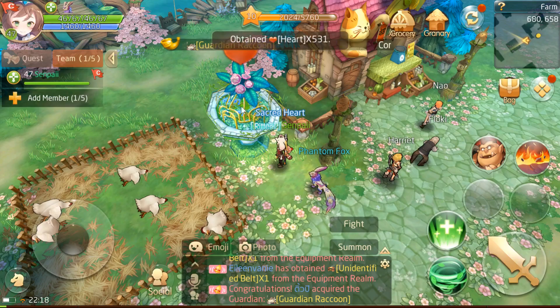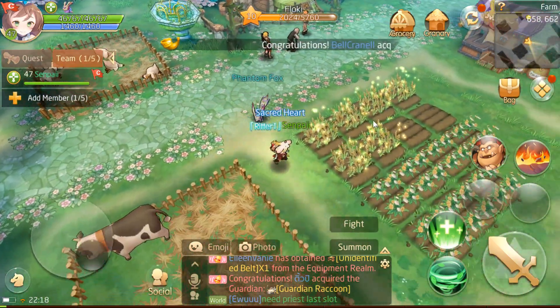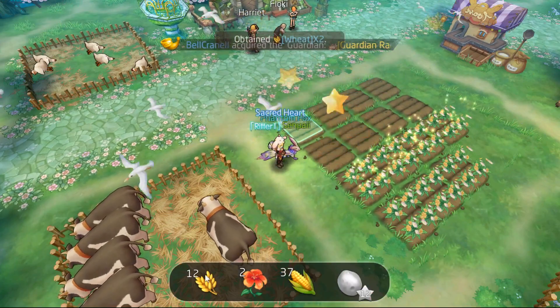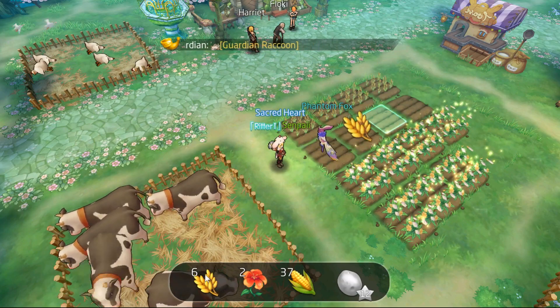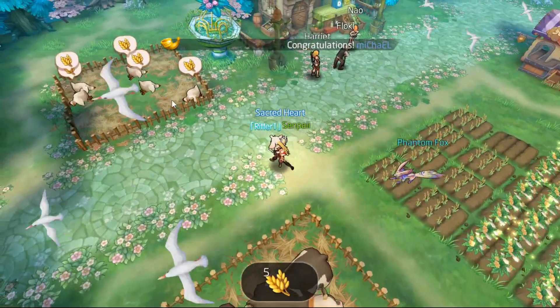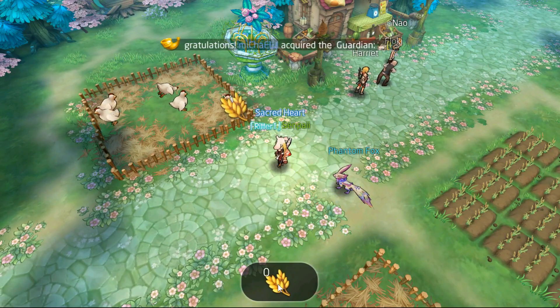Next to the chicken, we have this fountain here that gives you hearts. Hearts are used to speed up the process of anything in the farm. So let's collect the wheat, let's fill this up again. Let's not fill all of them because I want to have five. And with five I can feed the chicken, then the chicken will start producing eggs again.